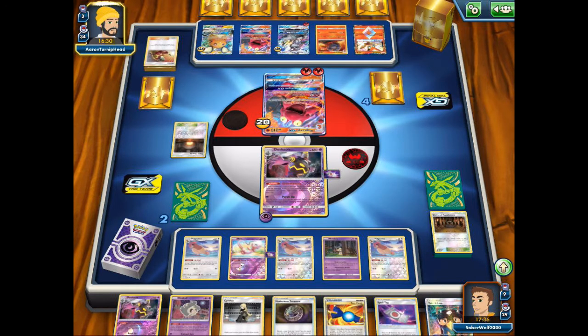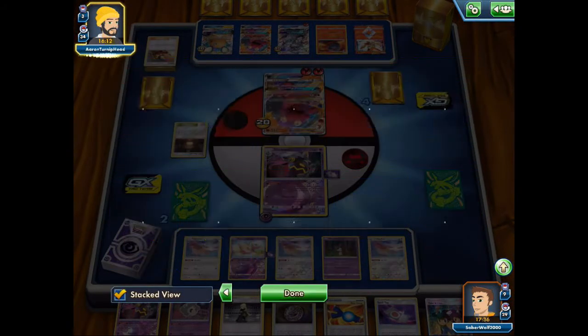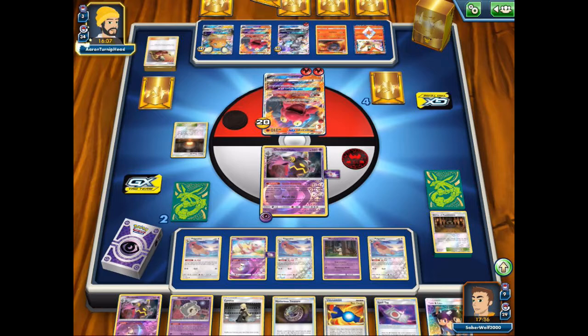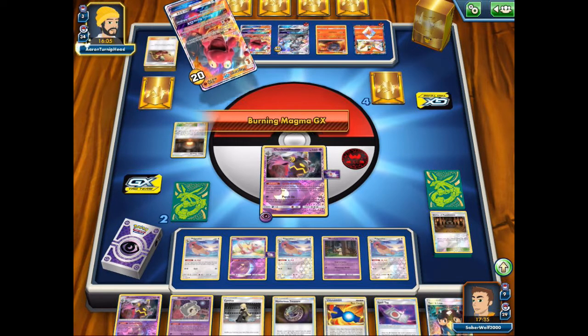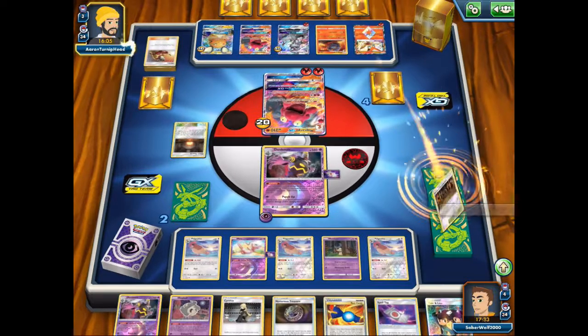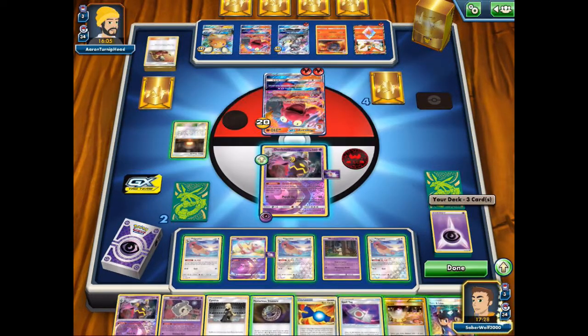Against tier 3 decks on the same level as us, Dusknoir can perform a lot better. If I was playing against some sort of Arceus Dialga Palkia GX deck, obviously I'd have had a lot more issues. But against a deck like this, you can kind of see all of its merits shine — one energy attack, solid ability, compatibility with the Spell Tag, all the good supports that Pokémon have. Good stuff.